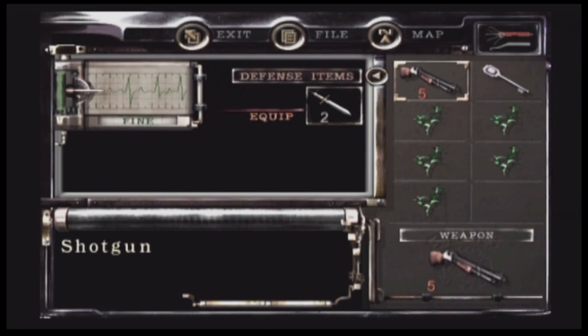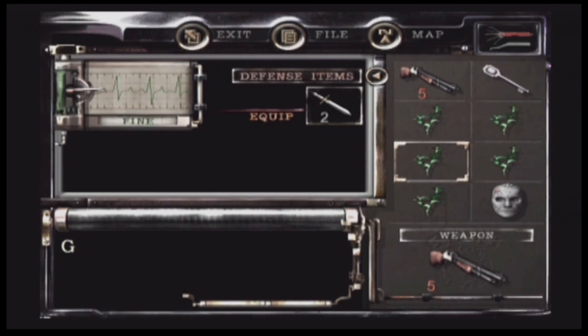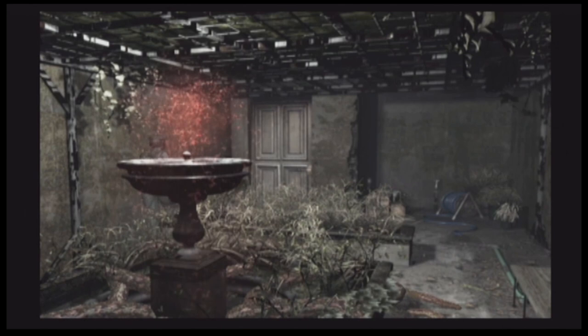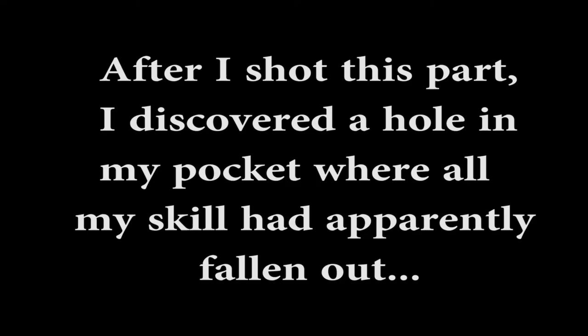I'll take that death mask. Why don't we have a look at that real quick? Death mask without eyes. All right guys, let's get back to the safe room — if it'll let us and the zombies won't. I've gotta go around this apparently. Come on, Jill. Be nice to me, zombies, please.